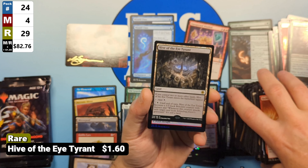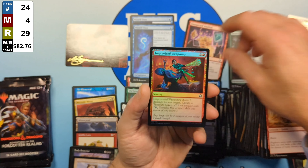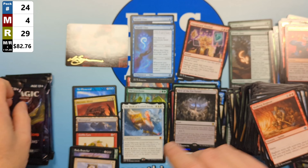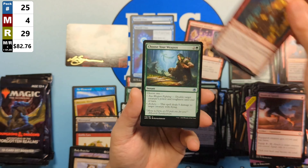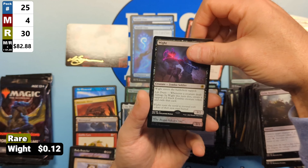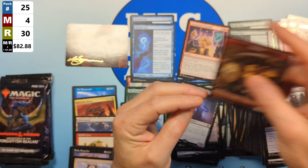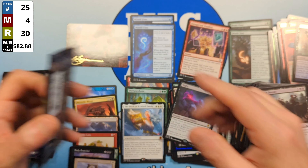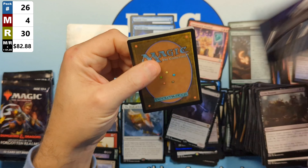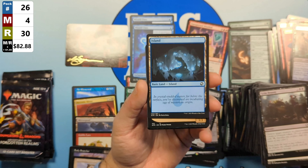We've got an Island followed by a Borderless Red Dragon. Unfortunately the Borderless Uncommon Dragon's not high value. Then the Pegasus with the Beholder, another Beholder, Goblin Battlecry, a pair of Goblins, Intrepid Outlander, Hired Hexblade, a Shortcut Seeker, and Skeletal Swarming as our main set Rare, with a Warlock class coming in — one of the classes not valued over a dollar non-foil. Then the Atropole as our token.